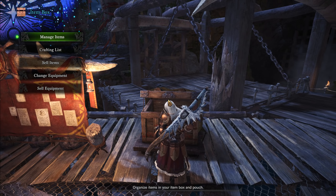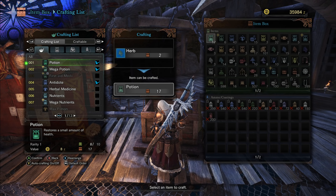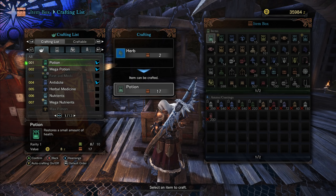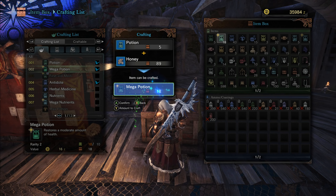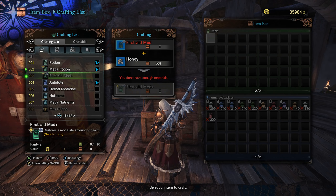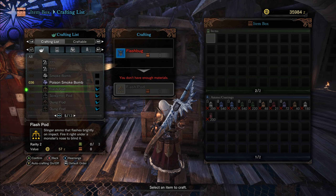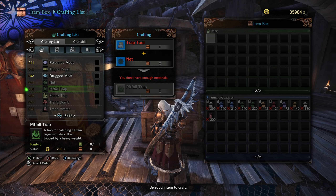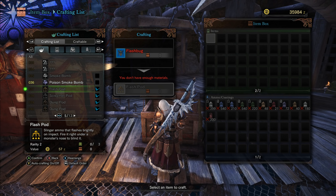If you go to your item box, you can craft directly from it — it's not necessary to take items out first. Open your crafting list and on the left side you see what you can craft, and in the middle on the right side what materials you need. For example, Mega Potions require honey and potions — you'll need a lot of these at the beginning. Further into the main story you can also craft traps like the pitfall trap, the shock trap, and the flash pod, which is very useful and necessary in the game.